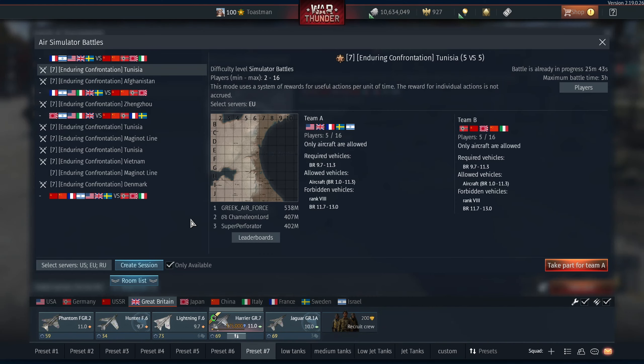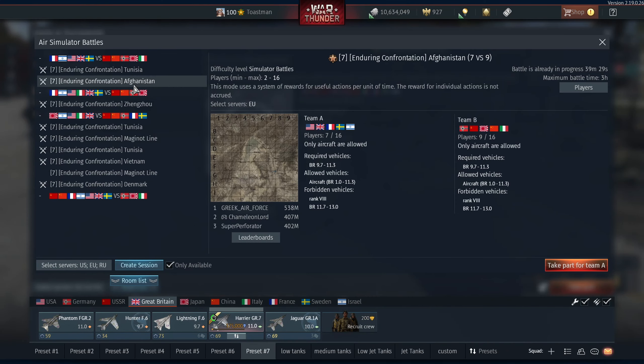Now, I did want to go into a channel map but there isn't one. There's an Afghanistan map. I don't like going on the small maps because they're a bit dodgy for jets.